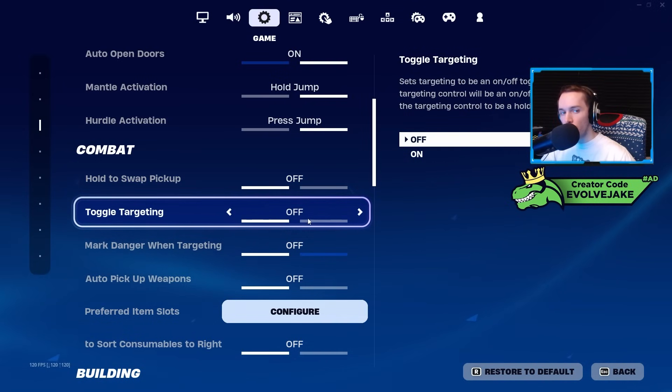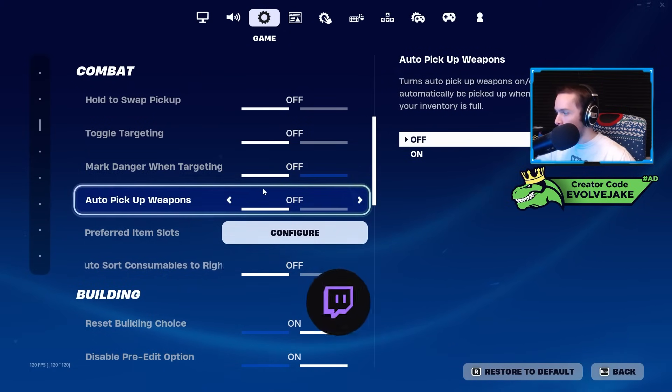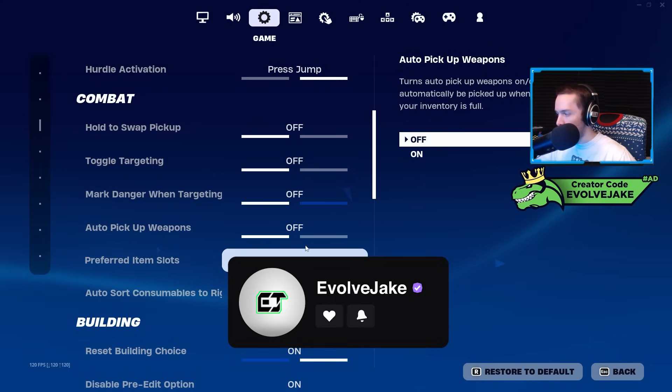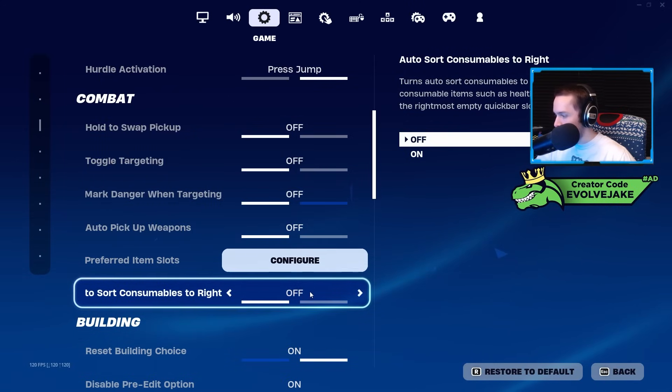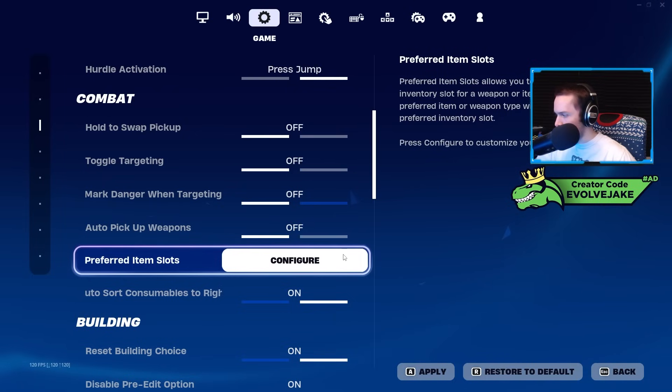Toggle targeting I have off — this means you have to hold your aim-down-sights button to stay aimed in. Normally with toggle targeting on, you just tap it to aim in and tap again to come out, but I don't care for that. Mark danger when targeting I have off. Auto pickup weapons I have off — again a setting I like the idea of, but I've been told it's more delayed than just picking things up normally. Auto sort consumables to the right I thought I had on, but I may have accidentally turned it off.